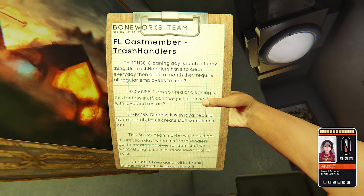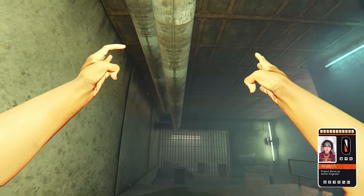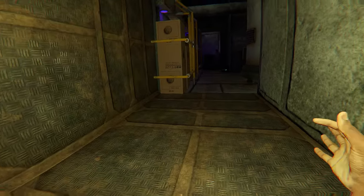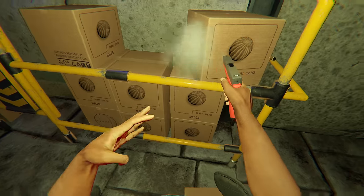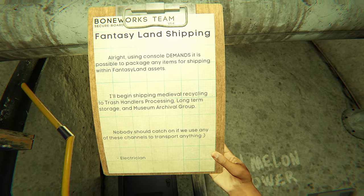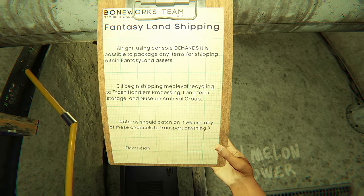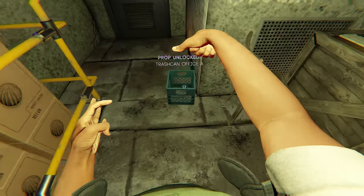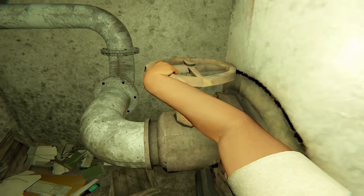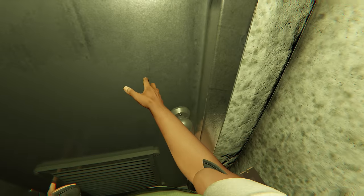It makes me question what kind of world MythOS really is creating. Determined to uncover the truth, I climb up a pipe and through a tight corridor. I scan Andy's card and find myself in a secret room filled with watermelon boxes and a computer on top of a box. A notepad on the desk reveals that the Boneworks team plans to use console demands to ship medieval recycling to various groups without anyone noticing. The yellow bars seem to be some kind of storage bay. There's also a pipe with a valve and a door at the back that seems to lead nowhere.